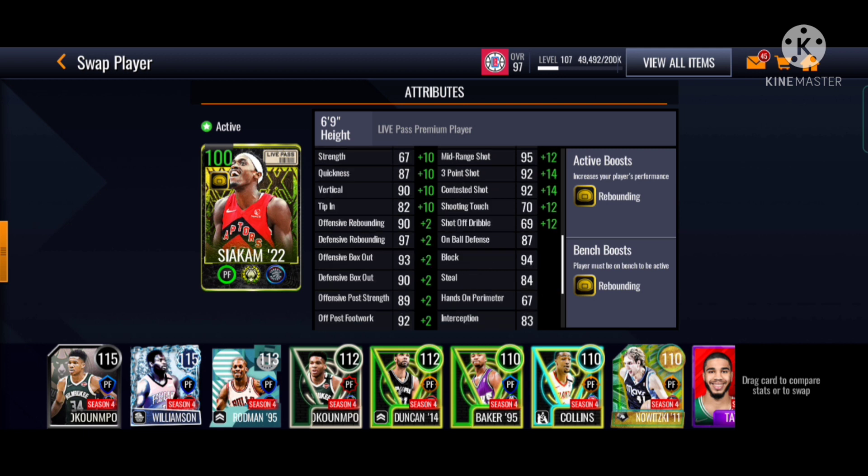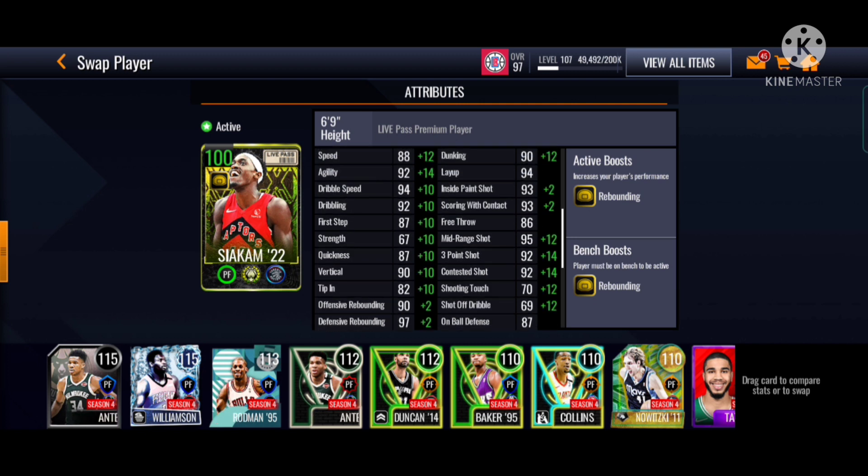He can do everything you want him to do. Maybe his defense is a bit bad — his hands on perimeter is the lowest, 83. Interception is alright at 84. 94 block is very good. He can pass, he stocks out, it's amazing. Rebounding is amazing — 99 and 92.